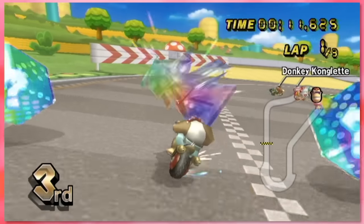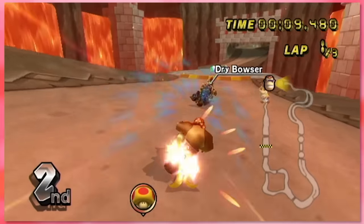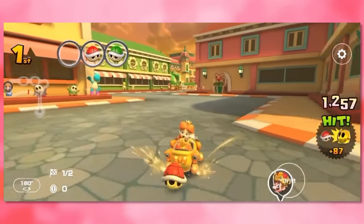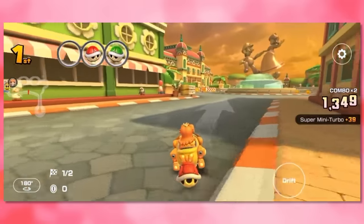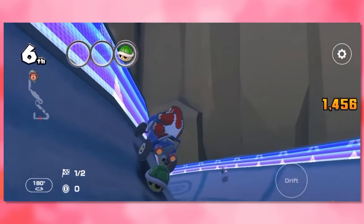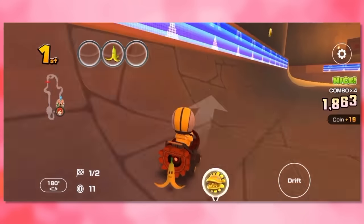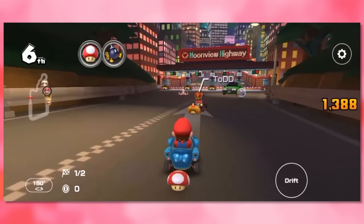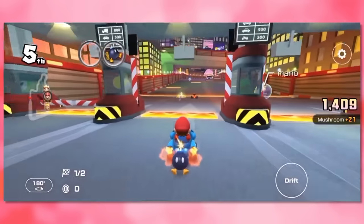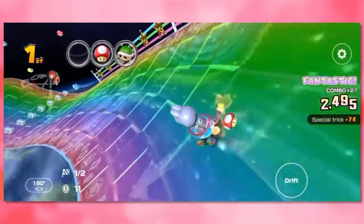Surprisingly, 9 Wii tracks got a remake, which gives us 36 different variants. The missing ones are Luigi's Circuit, Moo Moo Meadows, Toad's Factory, Mario's Circuit, Wario's Gold Mine, Grumble Volcano, and Bowser's Castle. I'm kind of shocked that they remade more than half of the Wii tracks, since at this point in time they really started to become more and more intricate. Coconut Mall, Maple Treeway, Rainbow Road, Koopa Cape — all of these are classics and have a lot of moving parts. The reasoning is probably nostalgia, and because there's literally too many good ones to pick from.